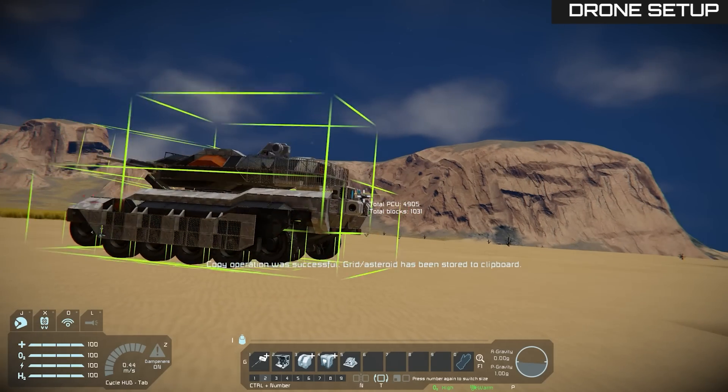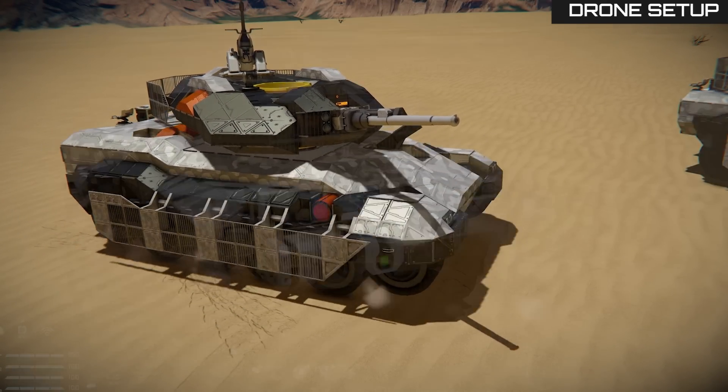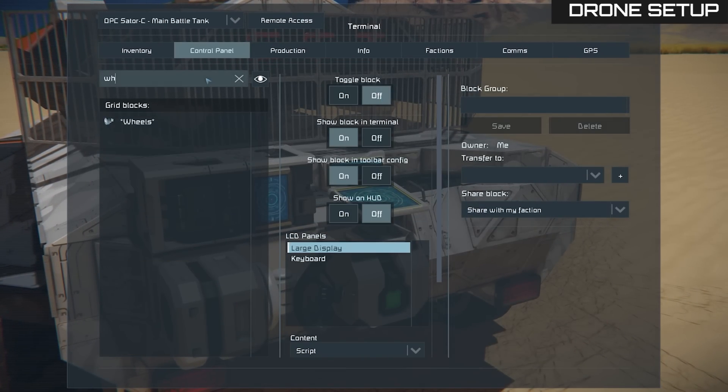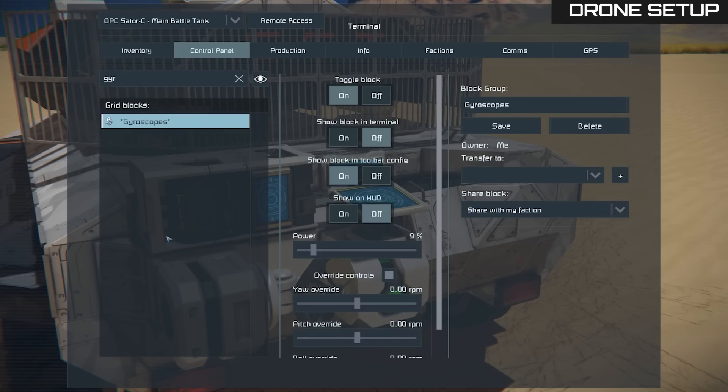Now copy that vehicle and paste it nearby. Some tanks from the workshop use skid steering — it needs to be disabled, otherwise it may interfere with the follower script. Also make sure that the wheels have steering enabled and gyroscopes are not set to override controls.